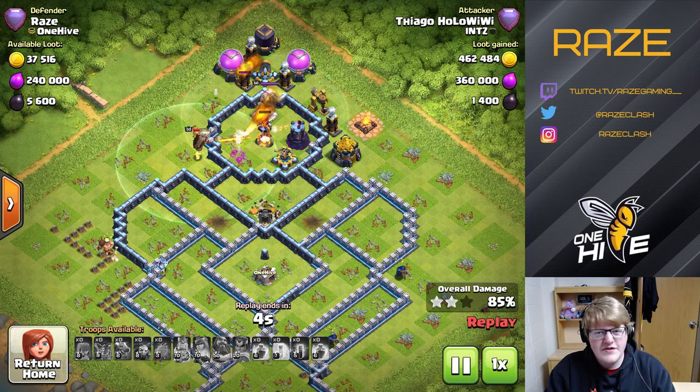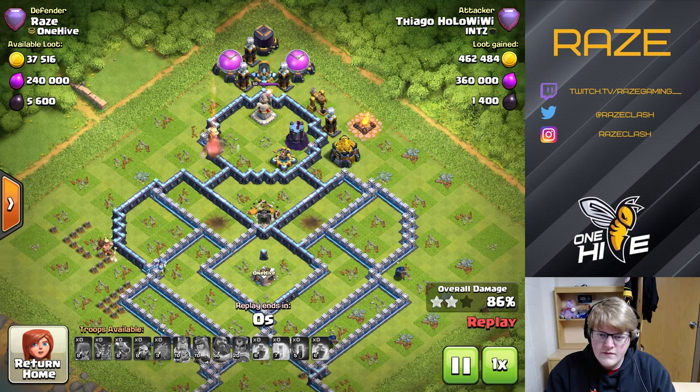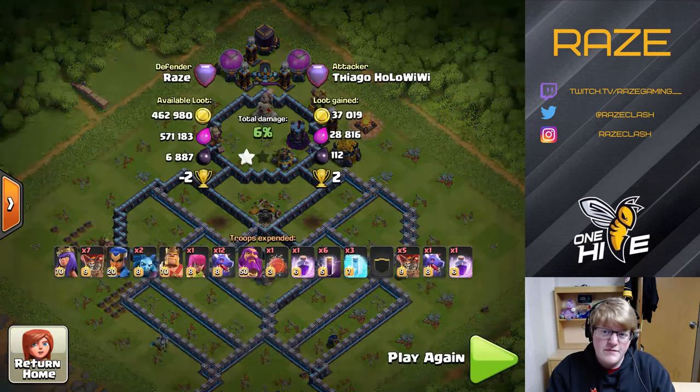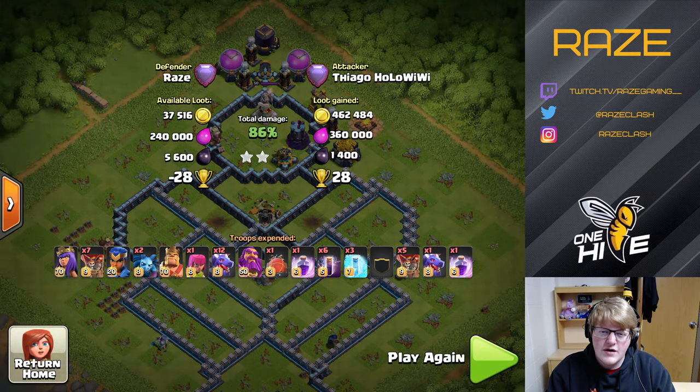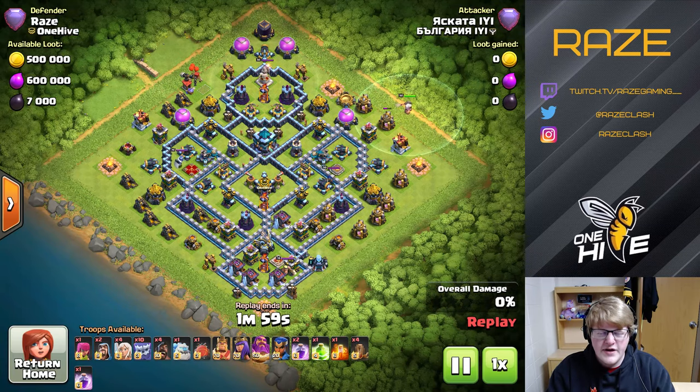They're not quite going to be able to get through the entire base on their own. 86% — very good, and quite good for the Legend League, I think this is around the 5400 area. 86% will probably keep you going up, especially if that's your average attack and you still get triples on top of it. But not quite a triple in that case.